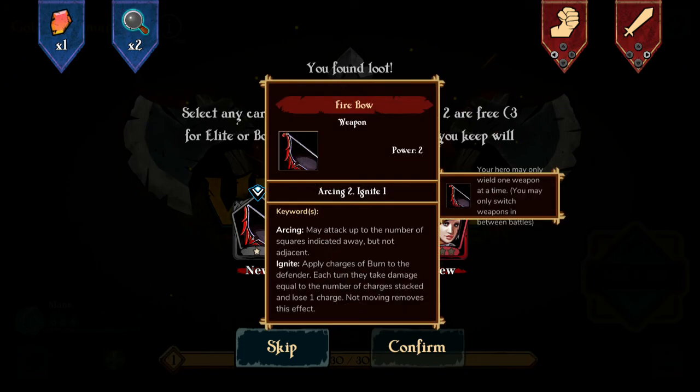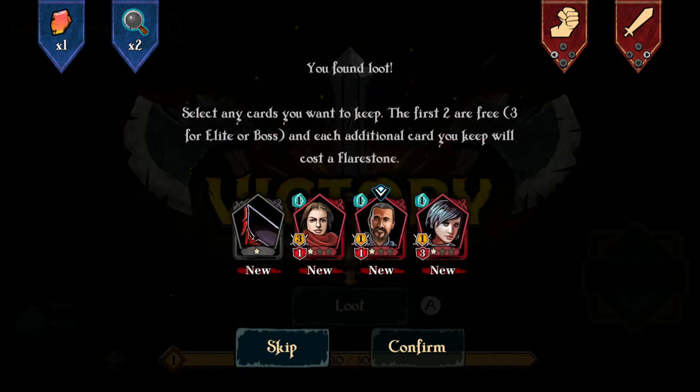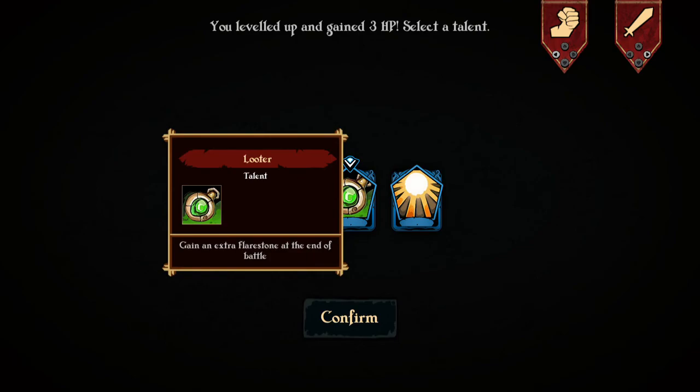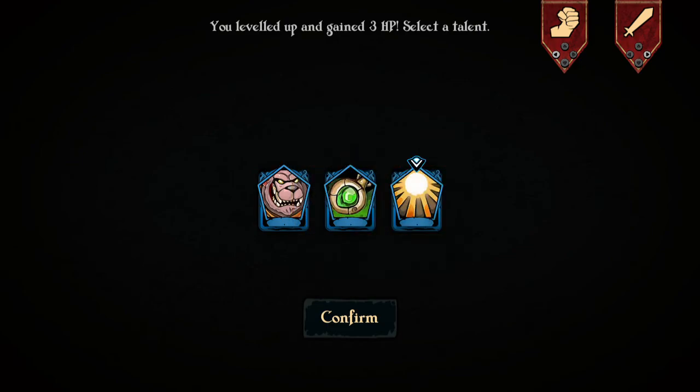Arcing 2, Ignite 1. May attack up to the number of squares indicated away, but not adjacent — and she takes 3, which is actually pretty good. As you level up, it lets you choose a talent — you usually have three options. Gain an extra flare stone at the end of the battle, which is useful to gain more cards as they cost a flare stone. Increase the drop rate of 2 and 3 star minions. At the end of each battle, heal 2 HP — that's actually pretty nice, I'm going to take that.